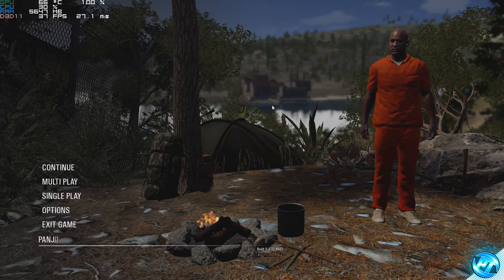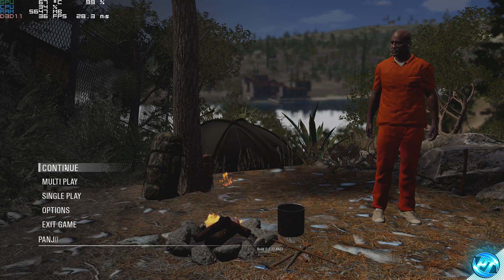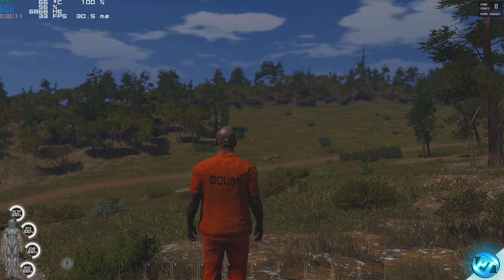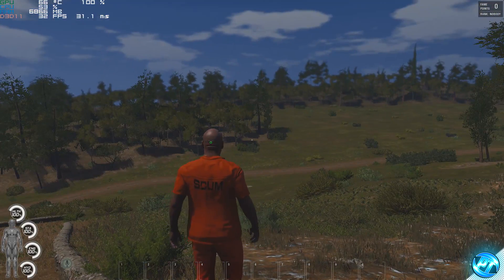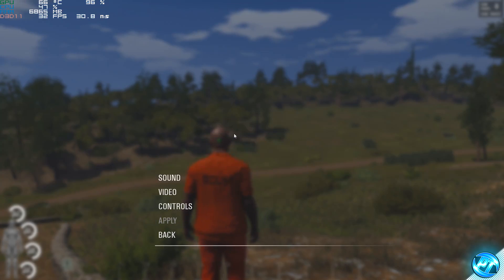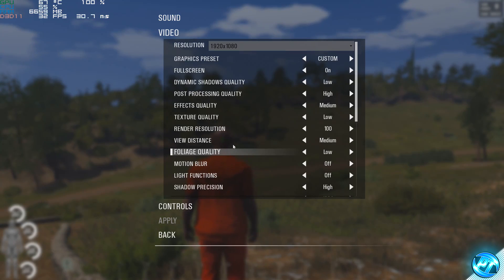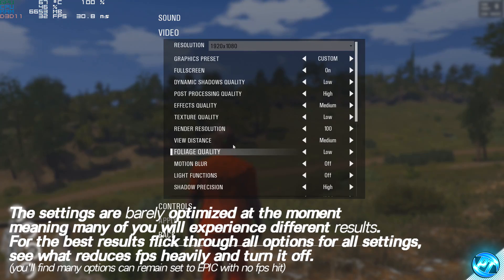Before we set anything up, I recommend you join the server you're currently playing on or any server, boot into the game, and find a location you wish to use as a benchmark. Once you're in that location, press escape and access the options menu, then go down to video. Inside this tab, we're going to be setting all of the options uniquely to how our system responds to them. There's no right or wrong answer when optimising SCUM settings, but I can give you tips and tricks to fully optimise the game, as pretty much everyone watching will end up on different settings.